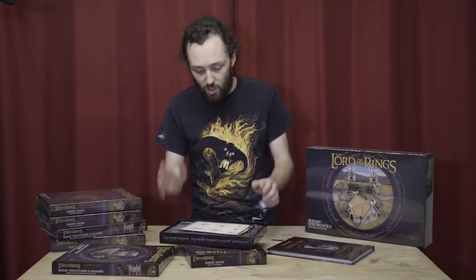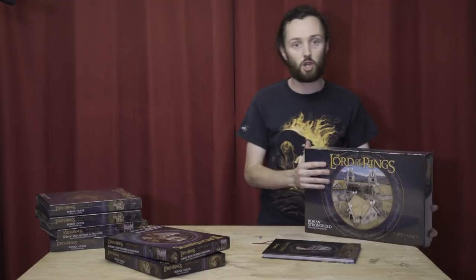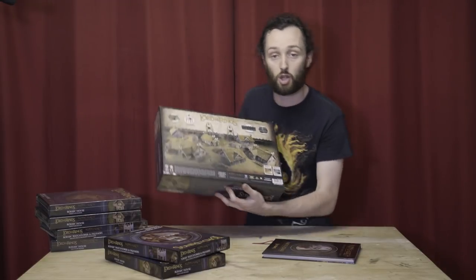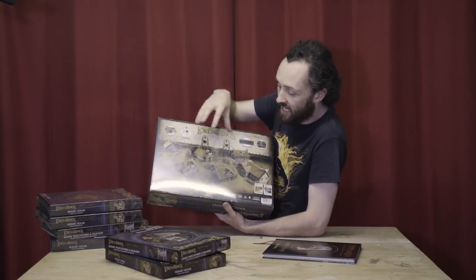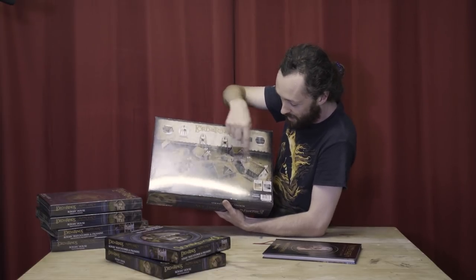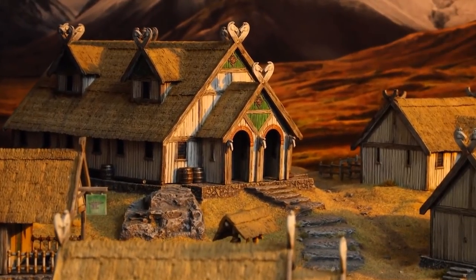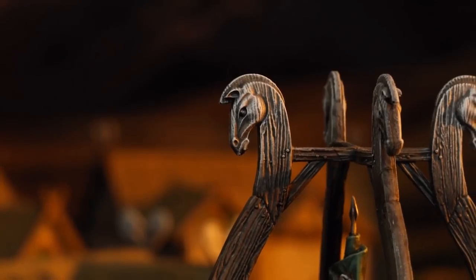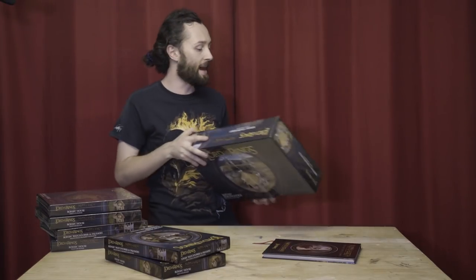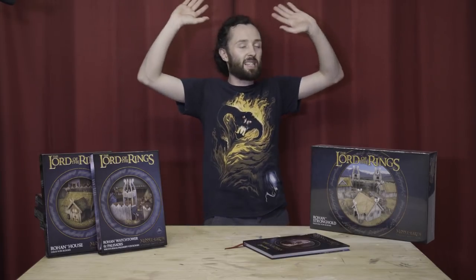They're going to be perfect for replicating the inner city of Meduseld, which someone might be attempting. But they're also going to be great for just generic Rohan strongholds, towns, or whatever you want — you could build a fort in the Westfold. The kits are amazing. Let's just touch on their versatility. The Stronghold box comes with six houses and two watchtower kits. You can see all the different ways they've combined kits — stacking more components to make a bigger building, a longer building, with little annexes. Stop talking about the terrain kits, Lockie — let's dive into War in Rohan.